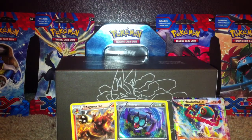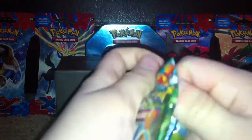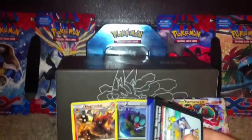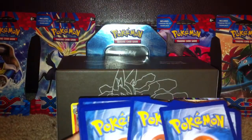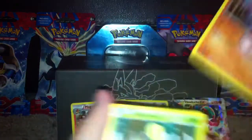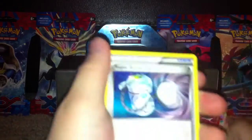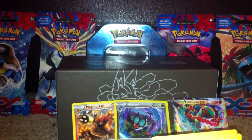We're down to the final three packs. Let's go, Hawlucha. Pack opening skills were bad on that one. I think we possibly pulled something — maybe, maybe not. Minccino, Bellsprout, Gulpin, Machop, Plusle, Focus Sash, Amoura, Super Scoop Up, Battle Reporter, and a Glaceon — not a hollow rare.